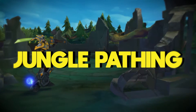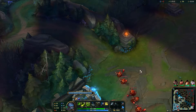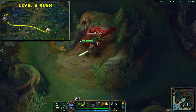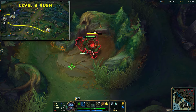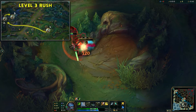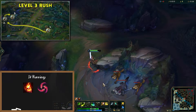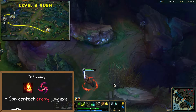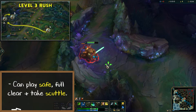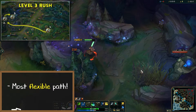On Master Yi, I would recommend three main jungle paths depending on the jungle matchup and your playstyle. First, my personal favorite — the level 3 rush. This path includes clearing both your buffs and Gromp. I like to start where my bot lane is to get a good leash, but you can easily do this path with no leash. Once you're level 3, your options are wide open. If running Ignite and Halo Blades, you can easily go contest the enemy jungler at their camps since you're very strong at this point. If you'd like to play safer and continue to full clear and take Scuttlecrab, you can do this as well. The level 3 rush is the most flexible path that allows you to do a bit of everything.